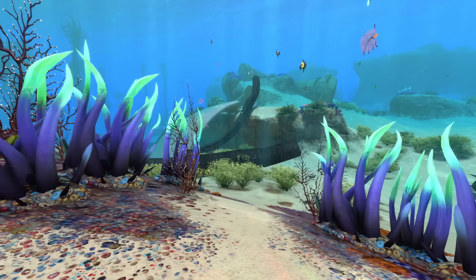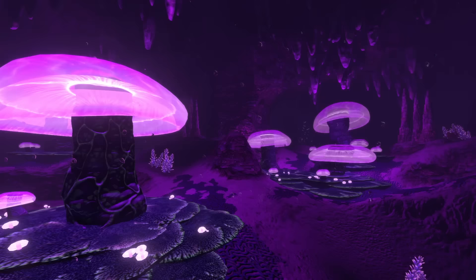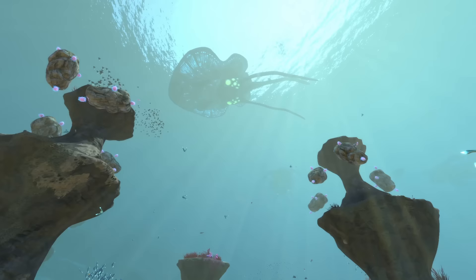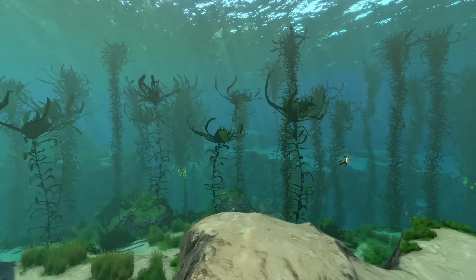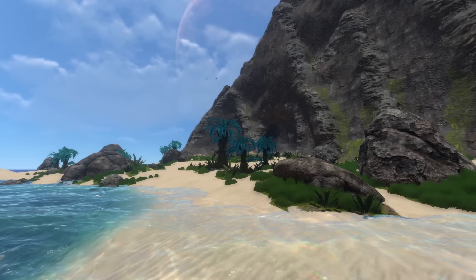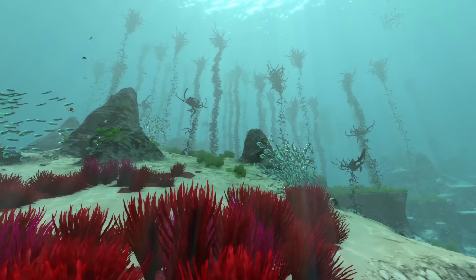Subnautica's art style holds up well to this day, considering the game was first released in early access in 2014, which is the same year Far Cry 4 was released. Colours pop and are clear and vibrant, and the water itself is clear enough to see through, while also fading the draw distance to add blur to far away objects, just as real underwater exploration would as water distorts light. While graphics technology has moved on in the last five years since Subnautica's full release in 2018, the game still looks nice. I'm sure it could still be improved upon if it were released today, but I wouldn't say anything was missing here.